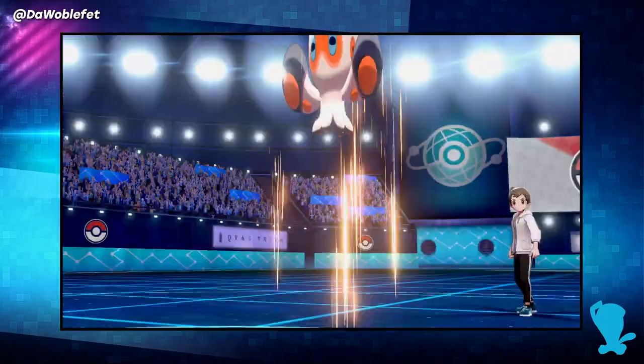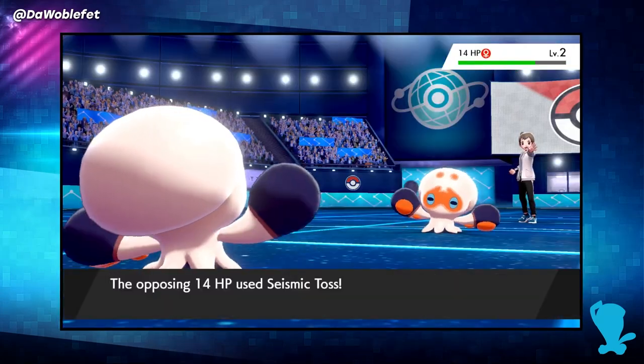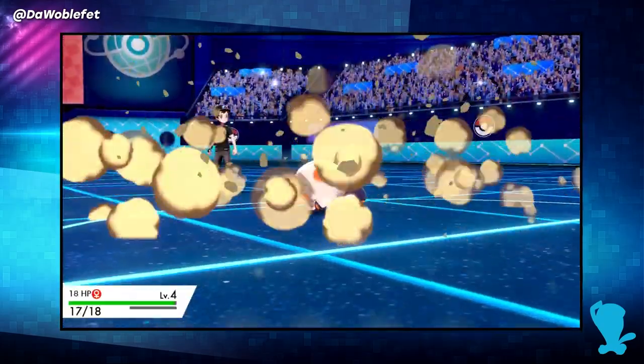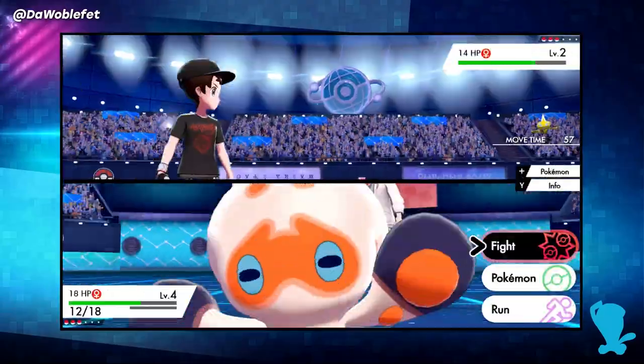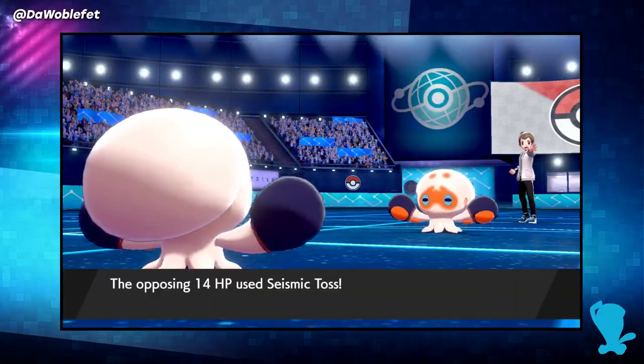The timer behavior is identical in a proper 4v4 doubles VGC match. These Clawplus are intentionally low level to deal a fixed amount of damage with Seismic Toss. My level 4 Clawplus uses Seismic Toss once to deal 4 damage to the opposing team.